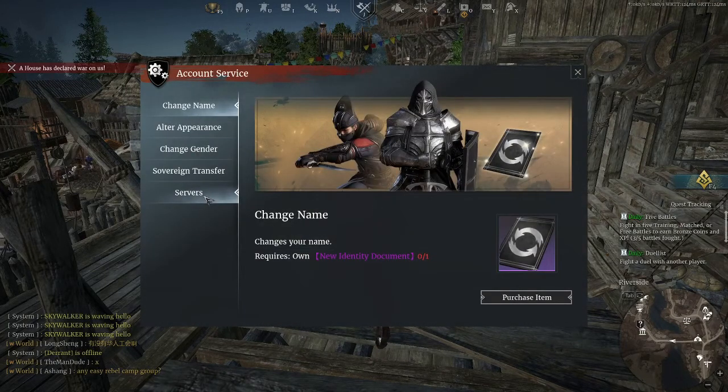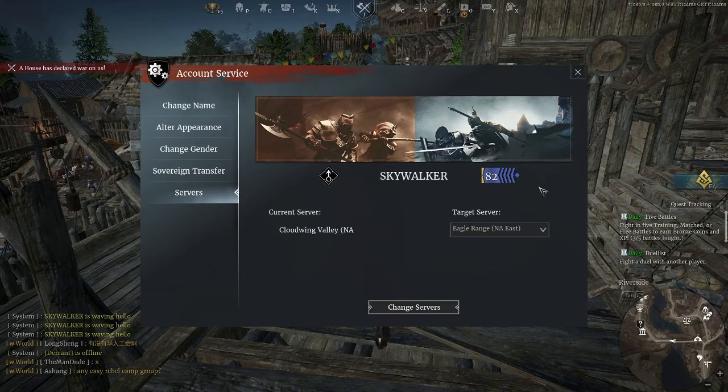From here you go down to servers, and then you can see right here it says target server, and you scroll down and you can find Eagle Range.